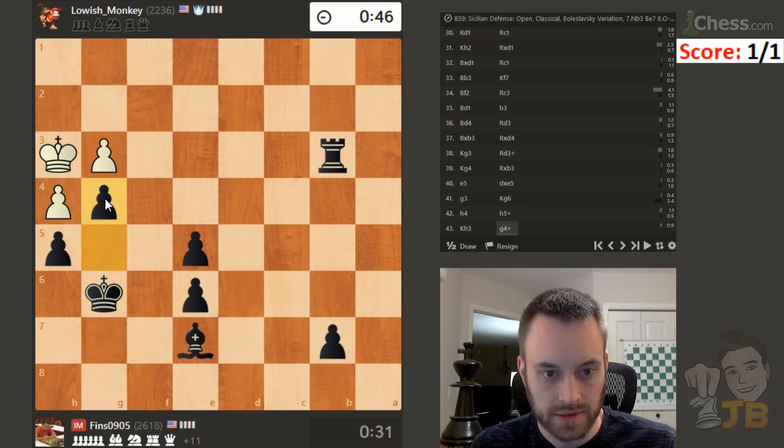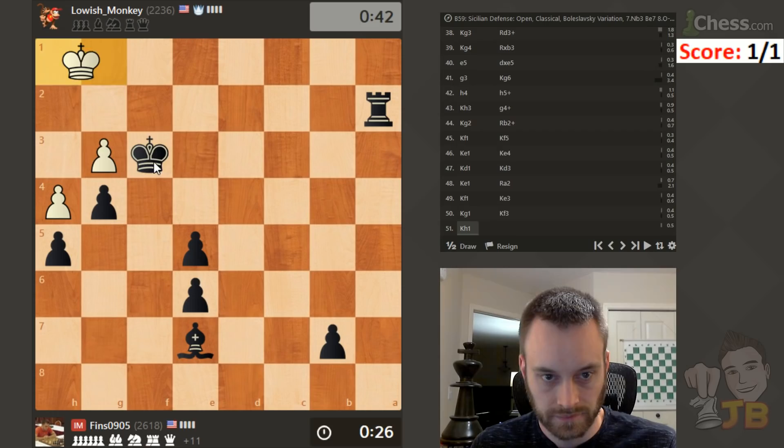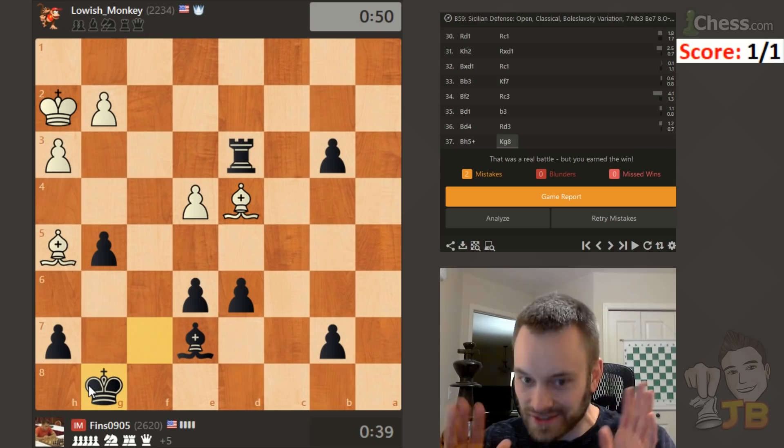He actually had bishop h5 check there but I don't think it would have changed anything. Let's go here — he can push his pawn. Check, check, check — bring the king in. Let's do the old king and rook against king technique. He could have played bishop h5 check right when I played here, but fortunately that's not mate even though his bishops cover a lot of squares — I can play king g8. Black is still winning.